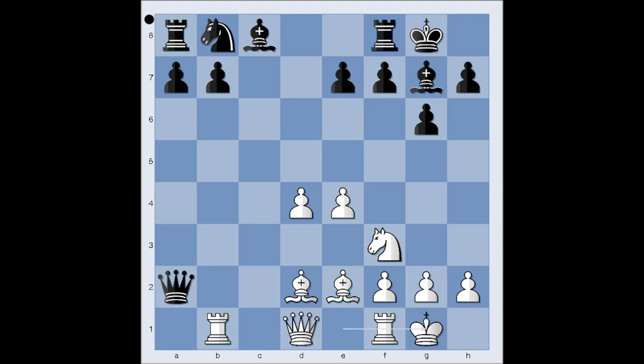White castled kingside. It is black to move and black has many different moves in this position like b6, a5, knight to d7, queen to e6, bishop to d7, knight to a6, a6, knight to c6, and bishop to g4. Bishop to g4 is black's most popular move and the move played in our game.